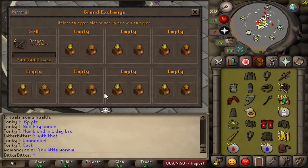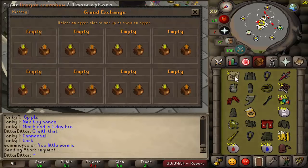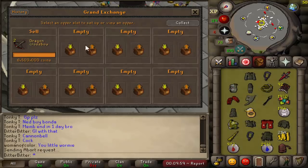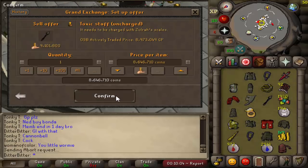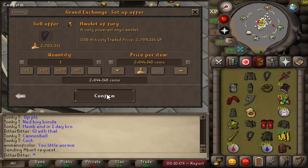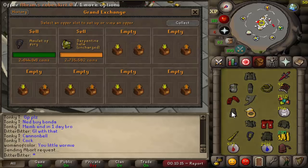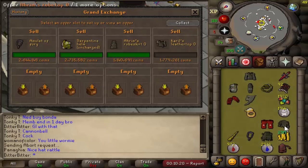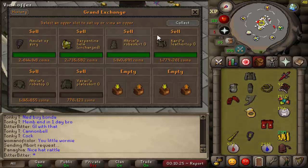Let's put both of them in for 6.5mil each, which should give us a very nice cash stack of 13mil. We got to be careful not to sell our own stuff. Sell the toxic staff for 9mil — very nice, that's already enough for the ACB. Only one tzhaar-ket, not selling both. I'm gonna keep the runes and the seers ring so I can use it when I go for PKs.